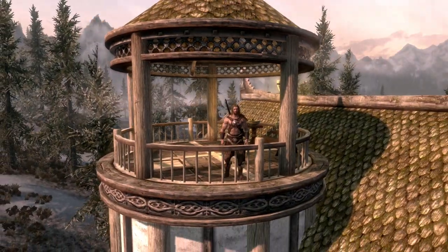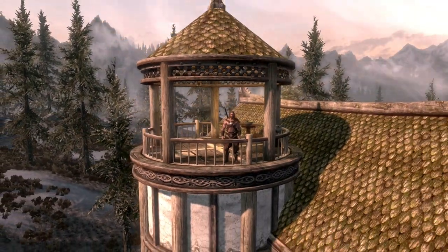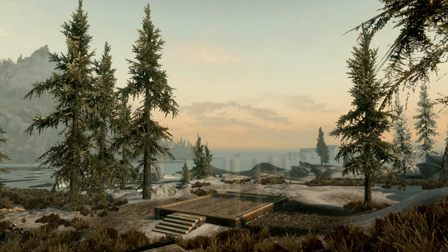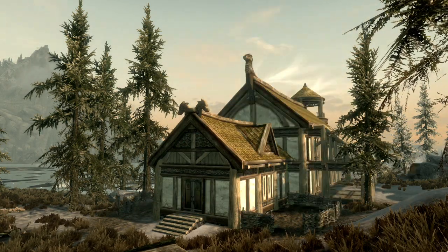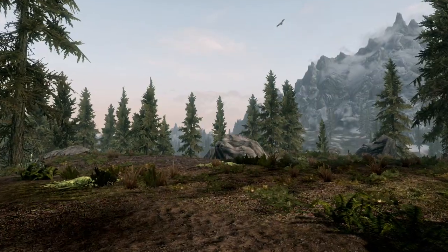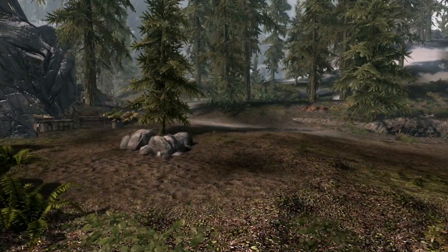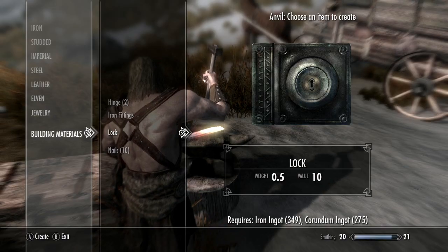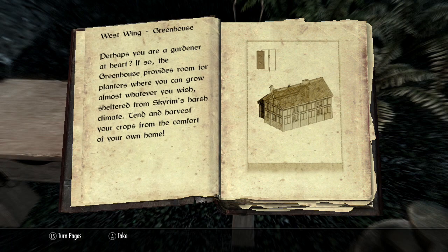With Hearthfire, you can finally place a permanent mark on the world of Skyrim by designing, building, and maintaining your own home. Your first step on the road to home ownership is to purchase a plot of land. After obtaining a deed, use the new drafting table and carpenter's workbench to turn raw materials into your dream house, room by room.